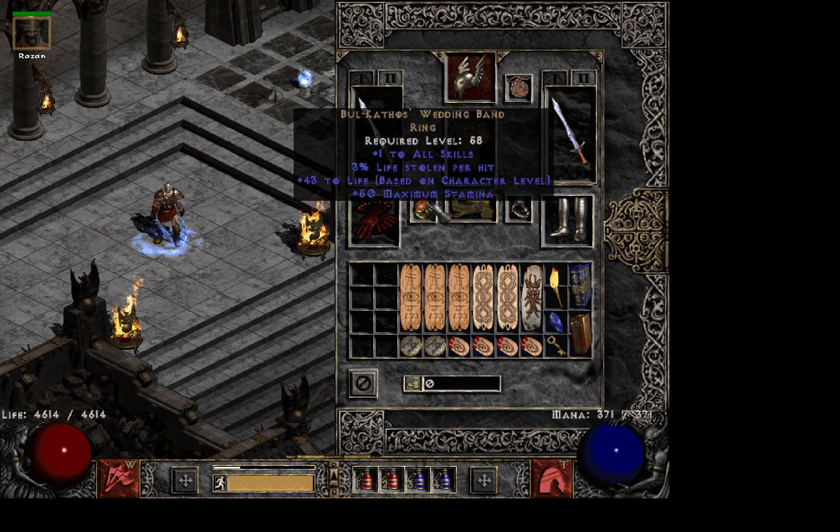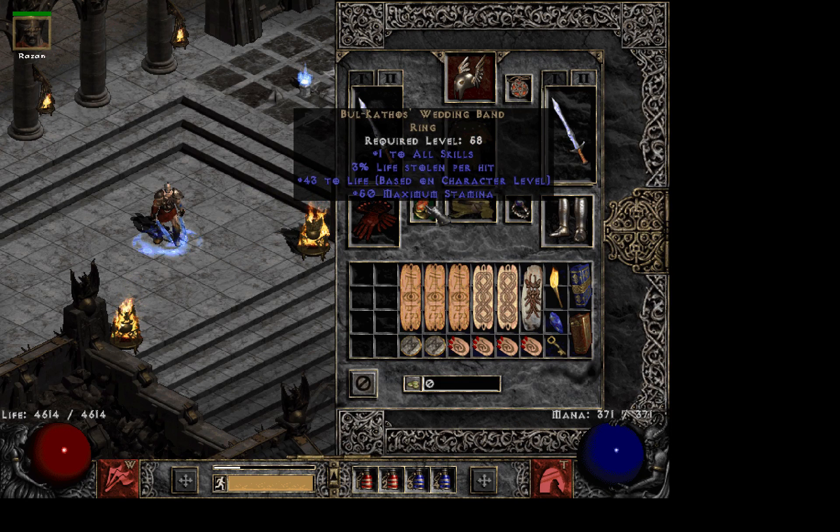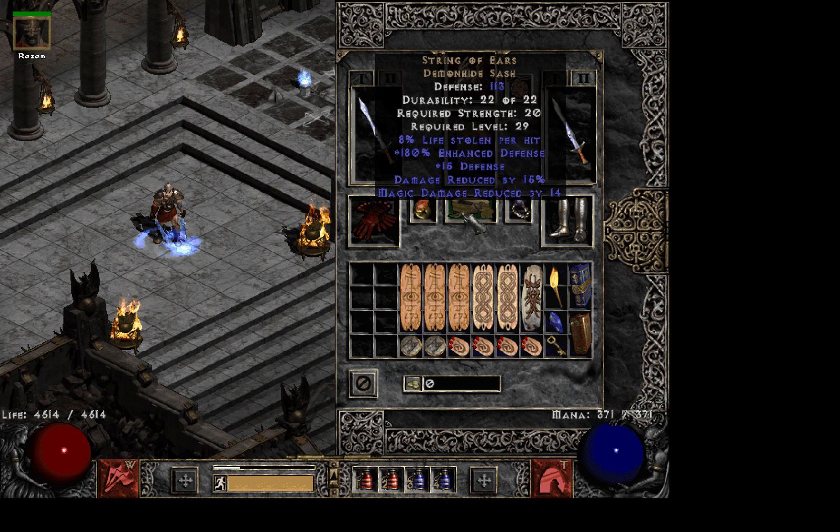I'm using a Bul-Kathos Wedding Band. You could use another ring — a dual leech ring, or even a Raven Frost ring. I like this one, just didn't have anything better. But the best option is definitely getting a dual leech ring with maybe some life and strength on it.